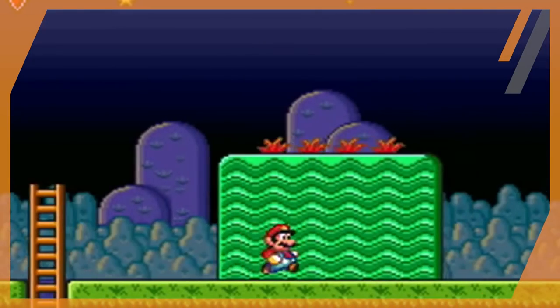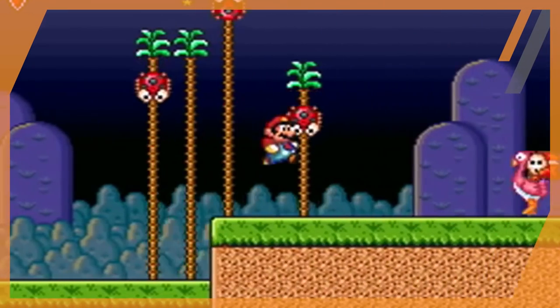Beyond that, technically our warp to unlock the wing cap is also that same graphic, merely stretched across the ceiling of the room. So when it comes down to it, this is really the only painting in the castle that you can't jump into. What's even more interesting is that this painting sort of reminds me of the backdrop of World 5 from Super Mario Bros 2.